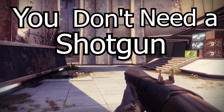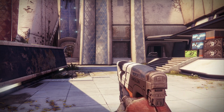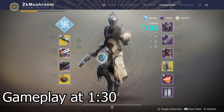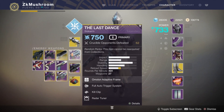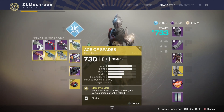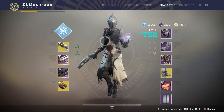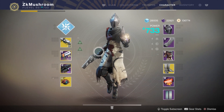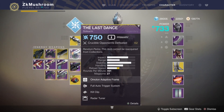You don't need a shotgun to play at close range — all you need is this. Boom. The Last Dance. So in this video we are obviously going to use the Last Dance as a shotgun, and we're going to pair it with the Ace of Spades. I'm playing Warlock Stormcaller, and you're going to see that it's easy to bait a shotgun with a sidearm.